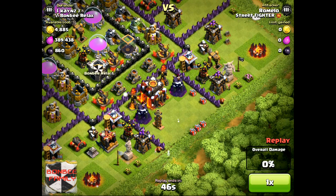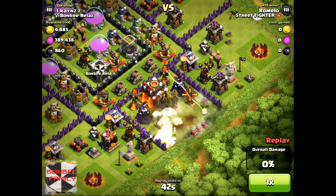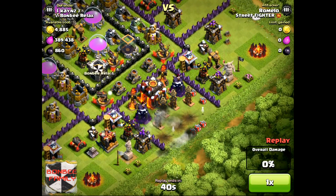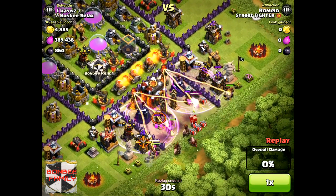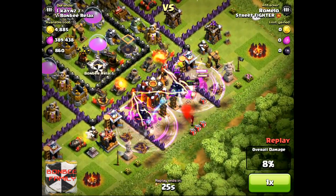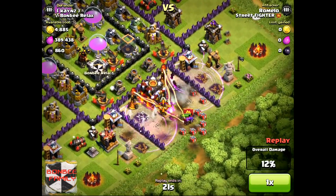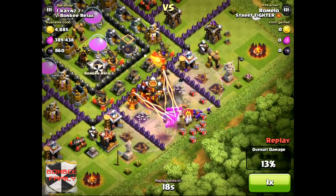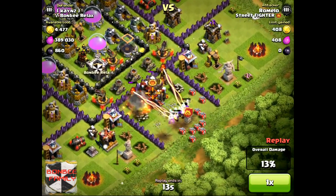This next one got very clever — he kind of realized it was a trap, but he didn't anticipate everything. He said okay, there's all the defenses, I'm gonna go for it, my hogs are gonna take care of this. He dropped his two rages and dropped his hogs. What he should have done is drop two heals — that might have been better. He thought everything's there, the hogs would do their business. The hogs just disappear, and he deploys his archers and really tries to get in there.